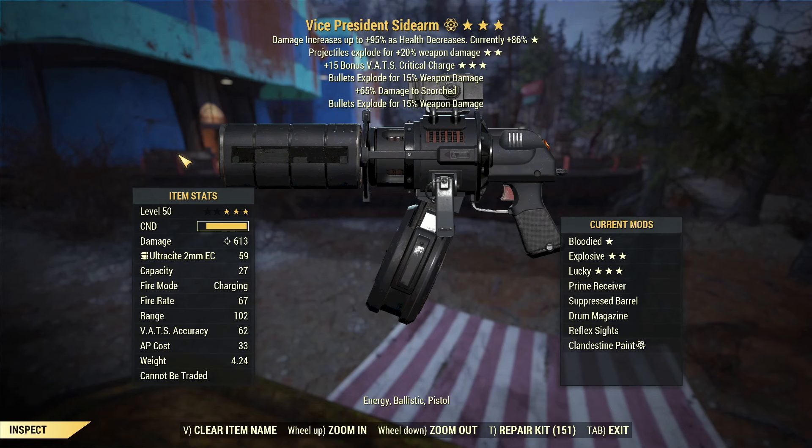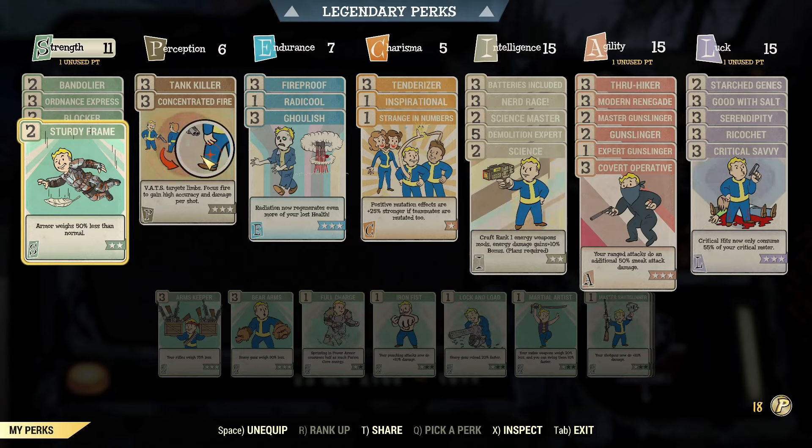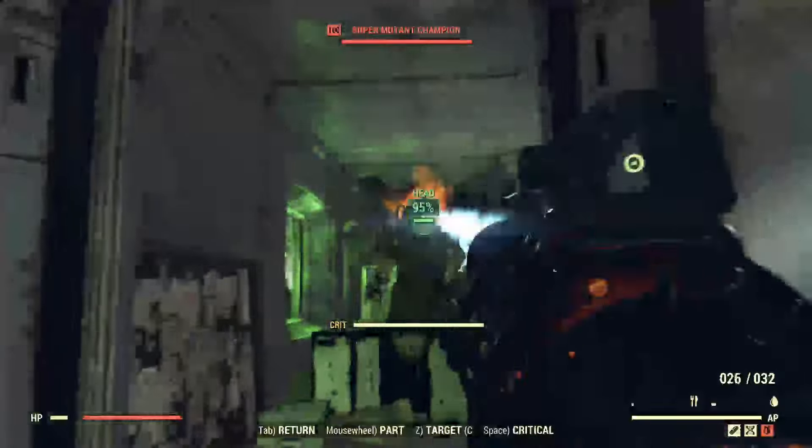I already know it's gonna be good, I just want you guys to see it. Here's the build we're currently using — you can see there's some perks missing because it's not optimized. I'm not showing you a build video, just look at what I'm using and move on. Smelly old West Egg, where we come to shoot super mutants in the face.